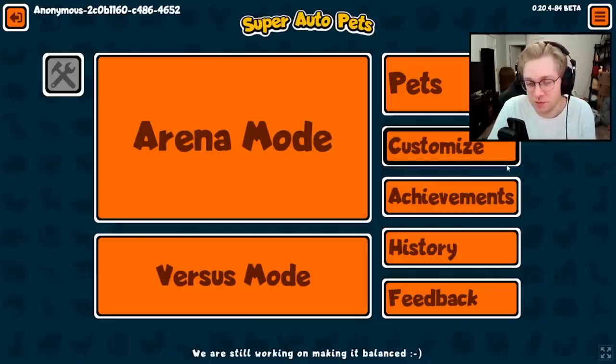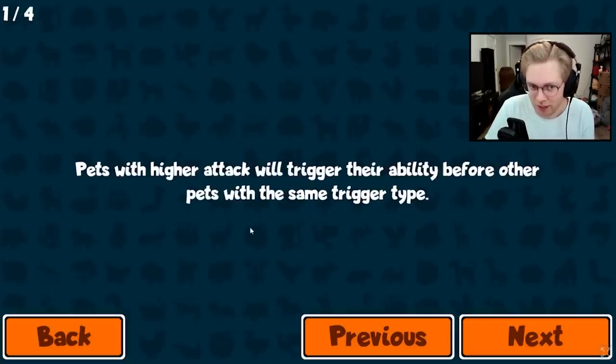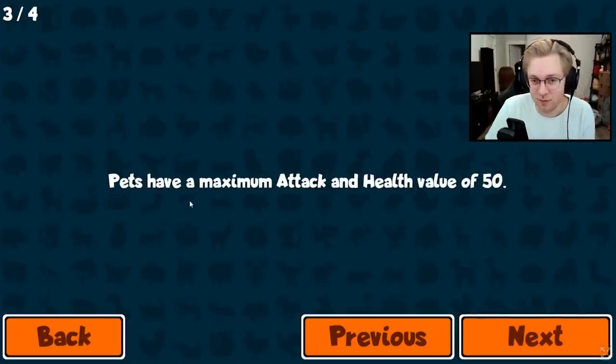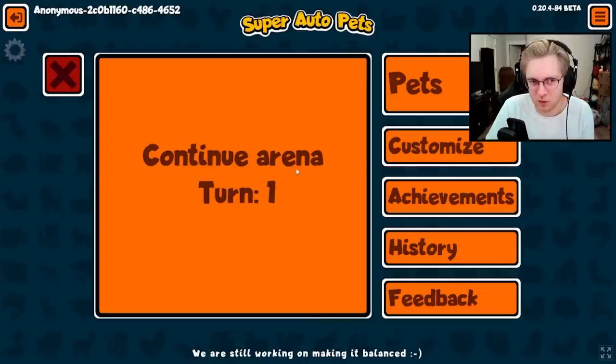The next change is an in-game tip page for rule clarifications. When you go into arena mode or versus and open up the option menu, there's a game tips button that tells you the rules of how the game works. The tips include: pets with higher attack trigger their ability first; pets don't keep upgrades gained during battle; pets have a maximum of 50 attack and health; and pets sell at one gold per level.